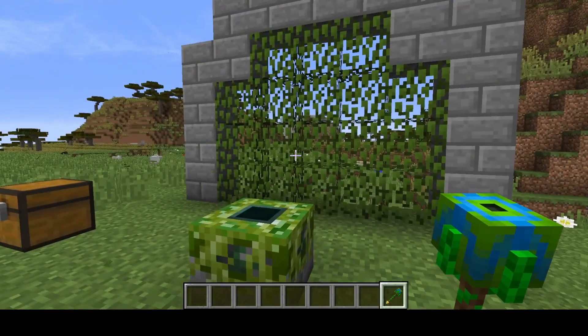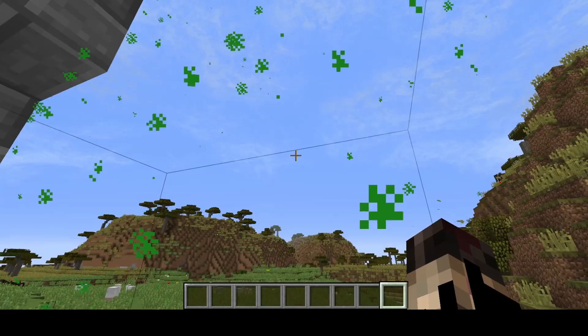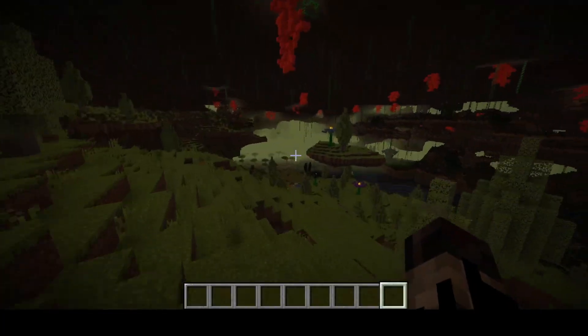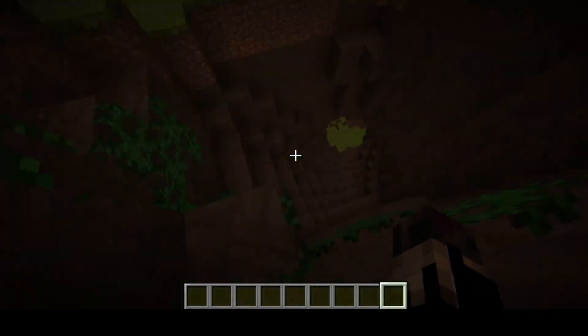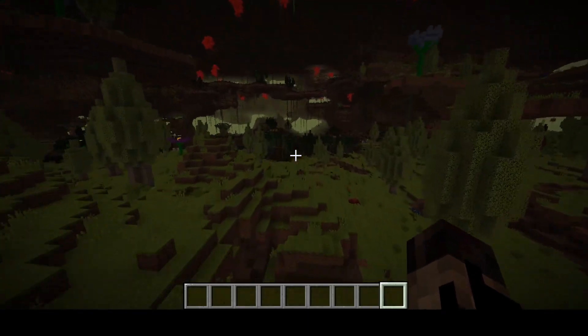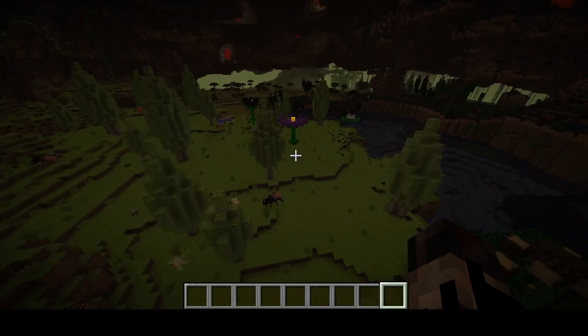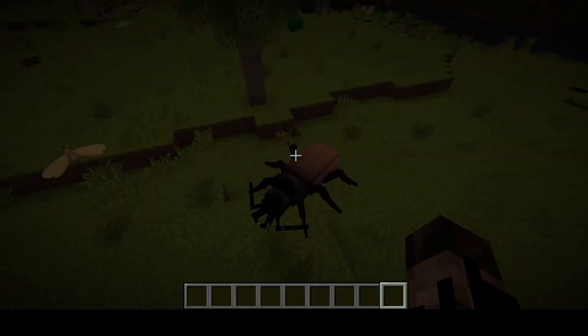Next is the Erebus, a really cool dimension mod. To access the dimension, you'll need to make a portal frame out of stone bricks in any shape you'd like, and then fill it with leaves. Then you'll need a Gaion pedestal and a staff to light the portal. The Erebus dimension is filled with plant and insect life and has a diverse array of mobs, items, and blocks. It's a very large mod with tons of new features, and I definitely recommend checking it out on your own time.